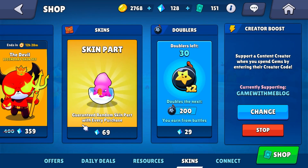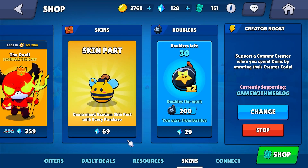Step 4. Buy exclusive skins or special bombs in the shop to support my work.